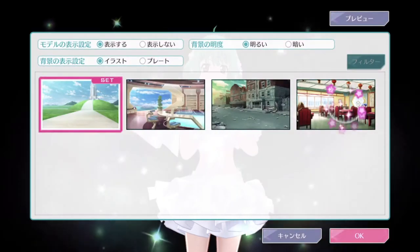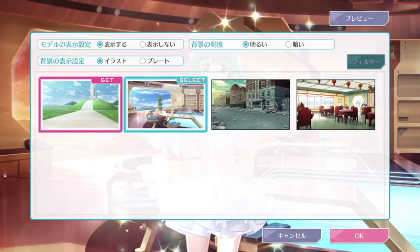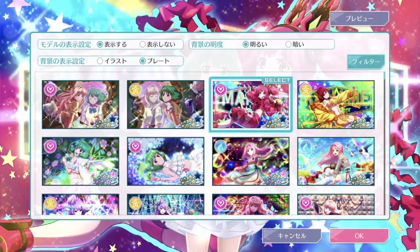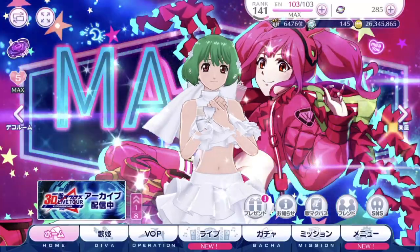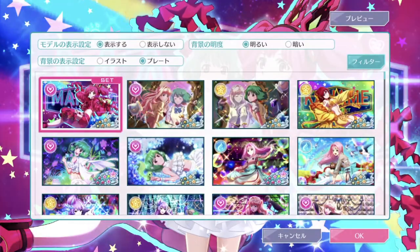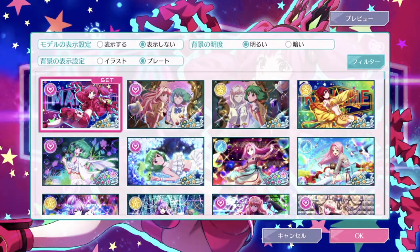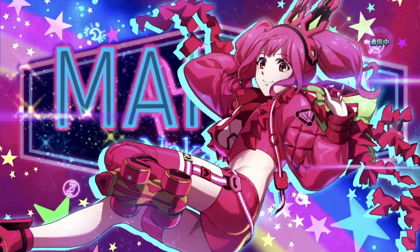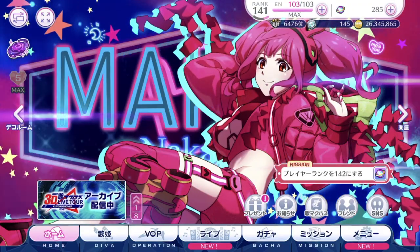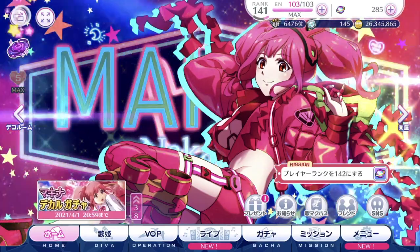There's an option to change to episode plate, so you can choose whichever episode plate you want and the background will change accordingly. Look at Makina and Reina together — aren't they a bit too close? You can also remove the diva from the center of the screen. So if you really love the illustration of your episode plate, you can have only the image in the background without your diva.